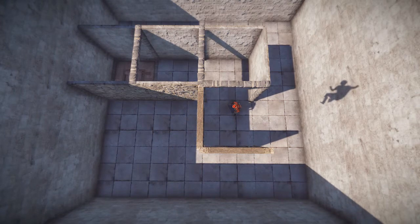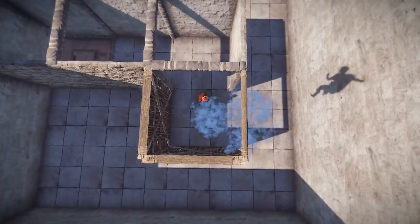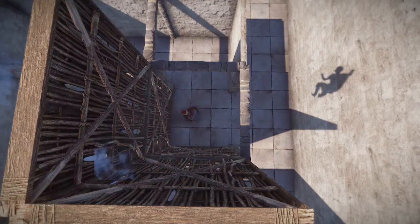But instead of just making it the chest in here, we're going to put it on this side, build there, upgrade to stone, and then that's going to be an exit out into that area. And then we're going to have our ladder hatch up here.